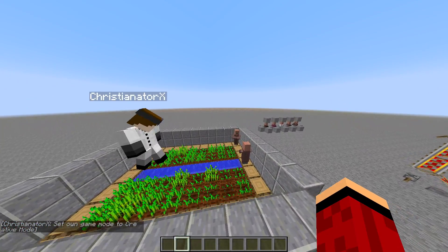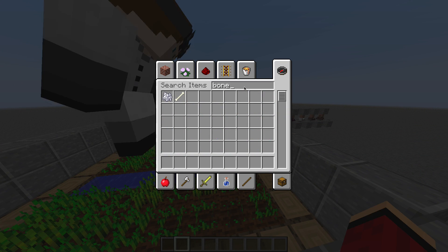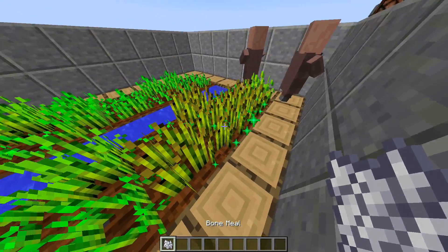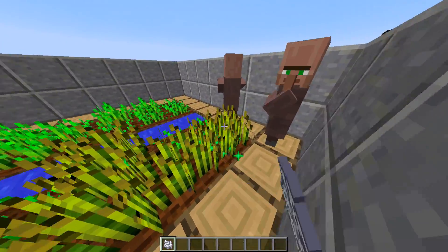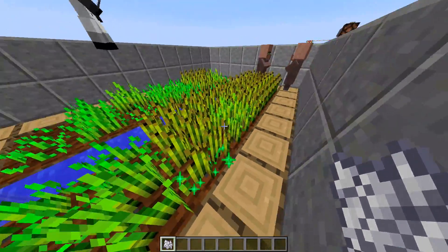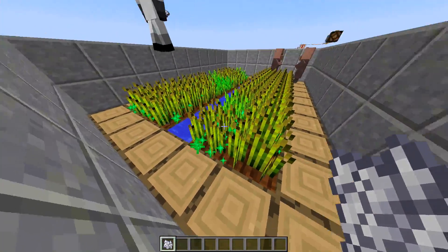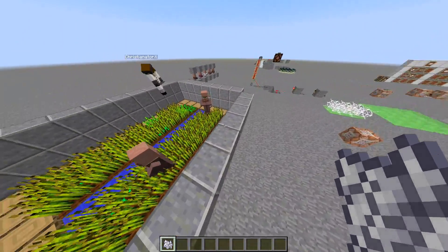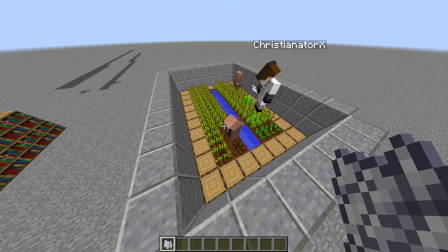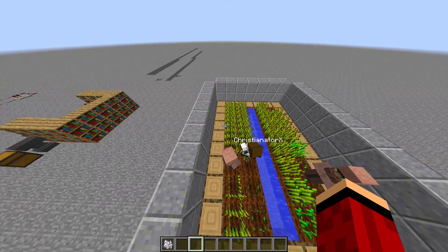Let's check out the villager auto-harvesting. I'm not sure if this works or if you have to be in an actual village. Let me fill up the whole field with bone meal. One of them just did it — they harvested and placed down the seeds. You have to be really quick if you want to take advantage of it, because they'll pick up the drops too.